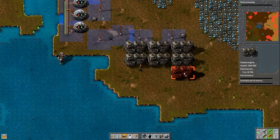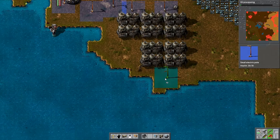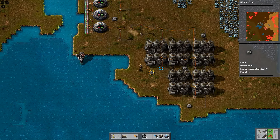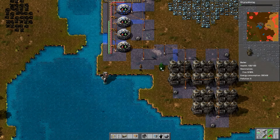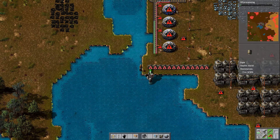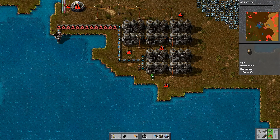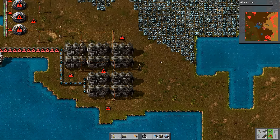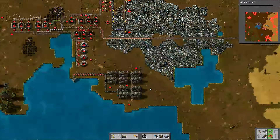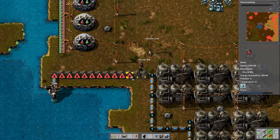I'm extending this out so I've got 10 of these, and I'll try and squeeze in 13 boilers because that's the optimal amount. I don't need to worry about having power at all times — if I suddenly lose power, I'm going to lose production but I'm not actually going to lose defenses and suddenly get overwhelmed by biters. That's the advantage of playing on peaceful mode.